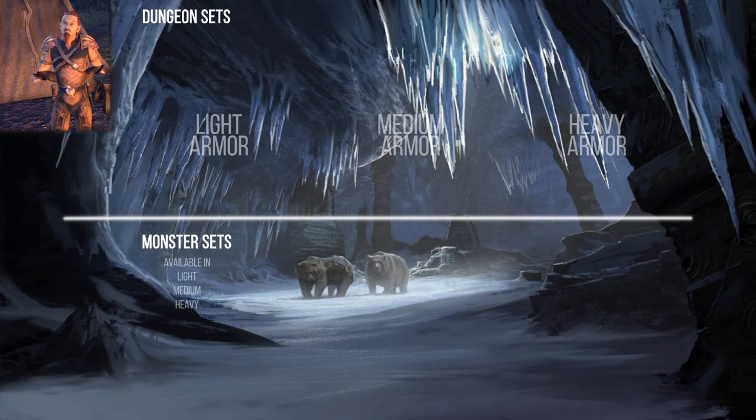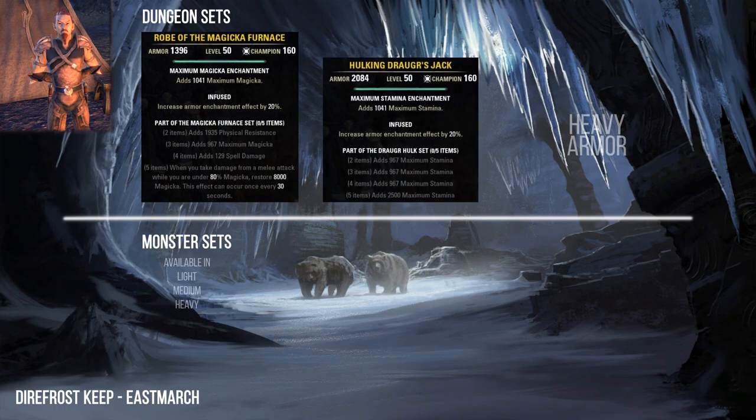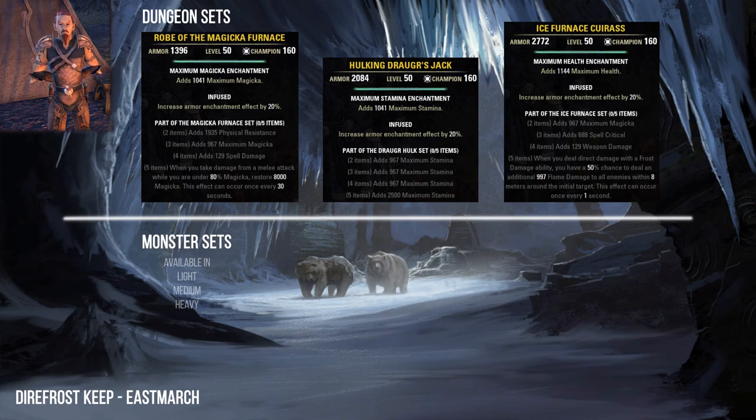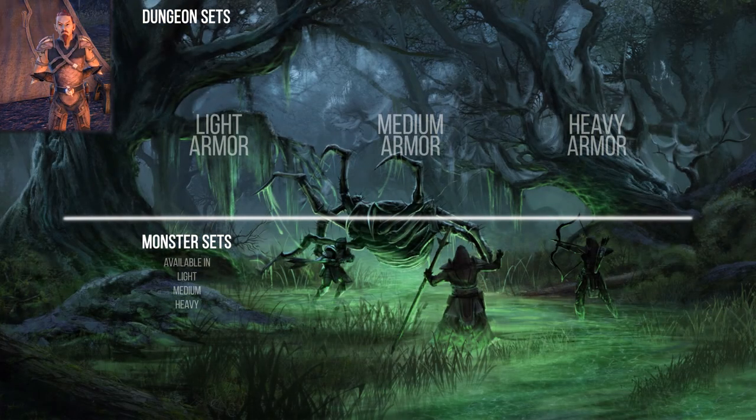The Direfrost Keep is in Eastmarch. Here you can collect the Magicka Furnace, Draugr Hulk, and Ice Furnace sets. Selene's Web dungeon is also listed here.